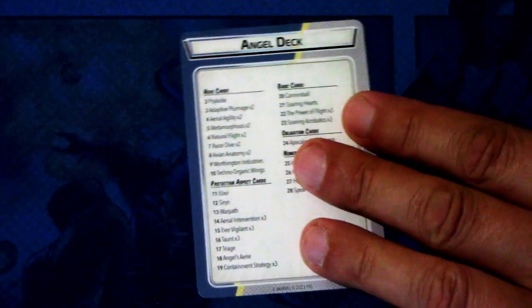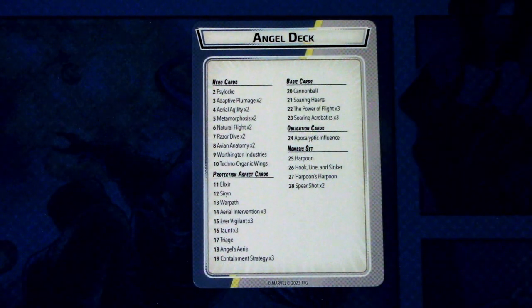Angel really seems like an interesting deck. As Angel has the protection aspect in the pre-built deck, I'm really excited to try him out. I just need to sleeve the triple-sided card first — I'll use the same method as I did for Ant-Man and the Wasp. I'll put a link at the end of this video for that specific video if you want to see how I intend to sleeve up Angel's hero card. I hope you guys found this Hero Pack Focus useful, and as always, thanks for watching and until next time.